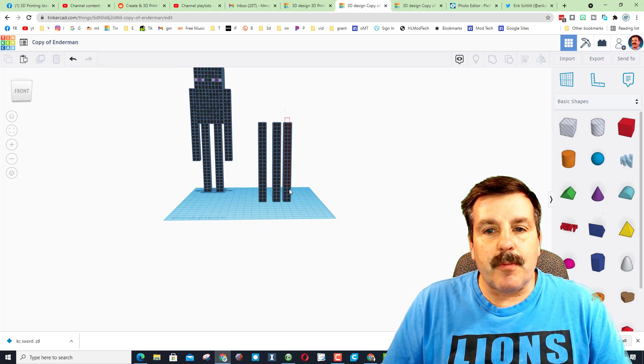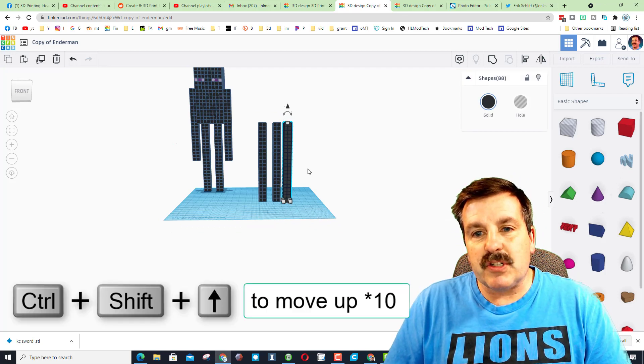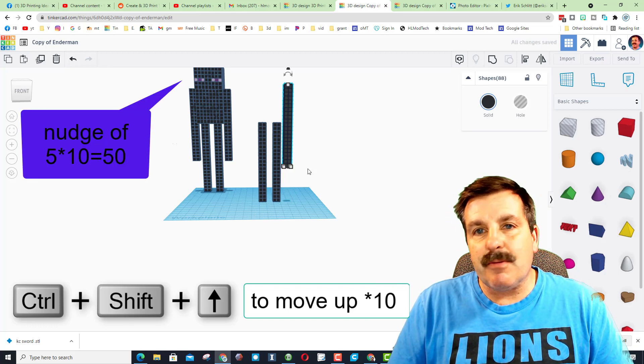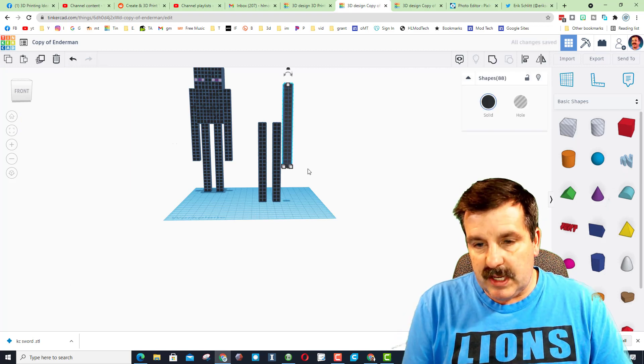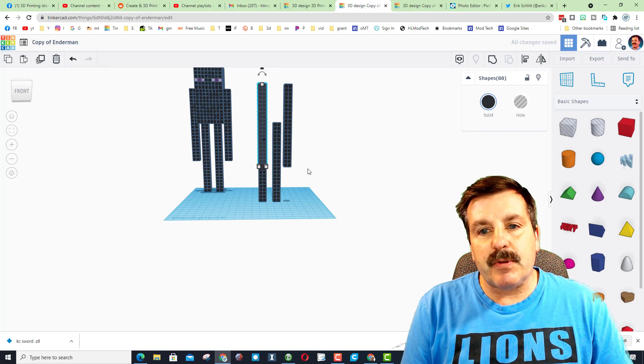This arm needs to be fifty higher than the rest, so select it all, hold down Control and Shift, and hit the Up arrow - it'll instantly raise up the exact amount needed. Then do Control D and nudge it across once, lined up with the first leg.